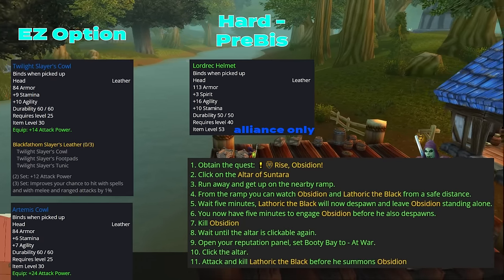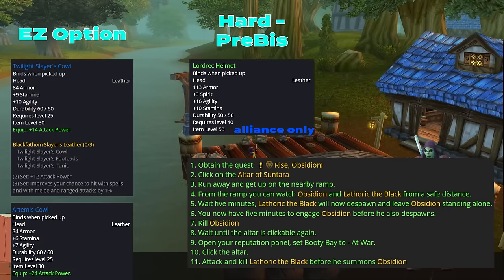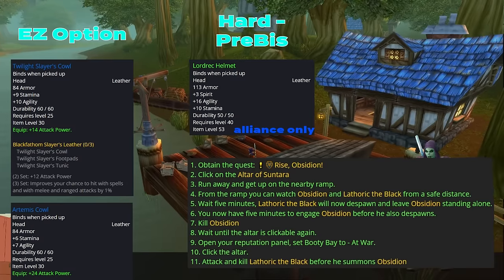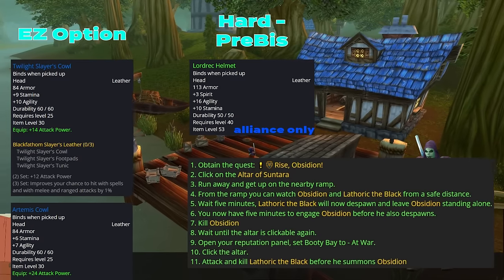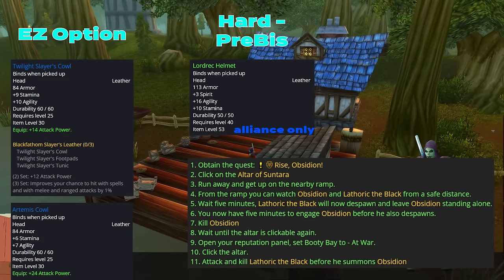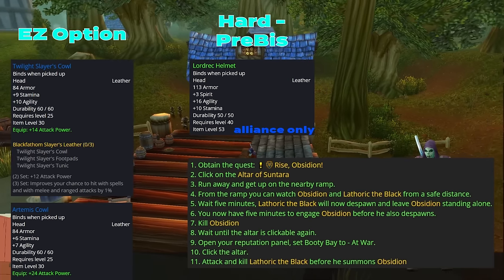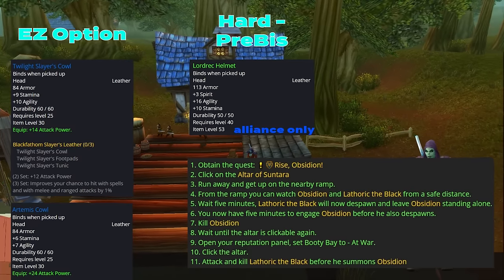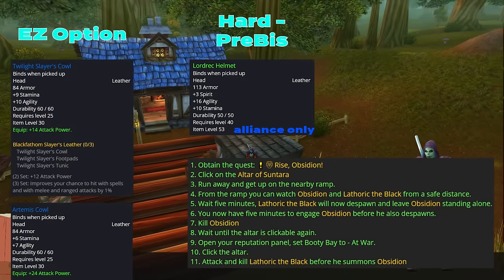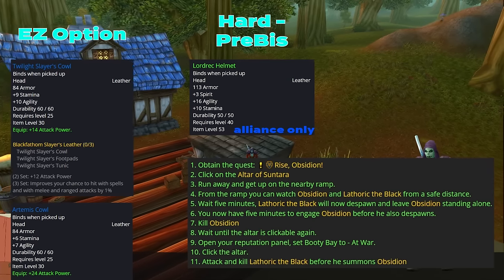Step 1: obtain the quest 'Rise Obsidian' in Searing Gorge — Alliance only. Step 2: click on the Altar of Centura. Step 3: run away and get up the nearby ramp. Step 4: from the ramp you can watch Obsidian and Letharic the Black from a safe distance. Step 5: wait 5 minutes — Letharic the Black will despawn and leave Obsidian standing alone. Step 6: you'll have a 5-minute window to engage Obsidian before he also despawns. Step 7: simply kill Obsidian solo at this point.